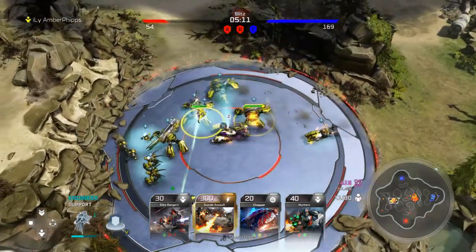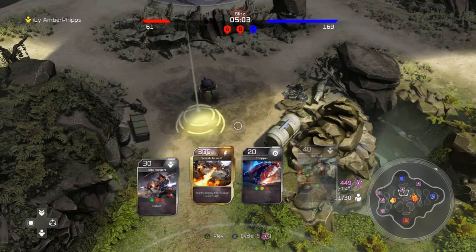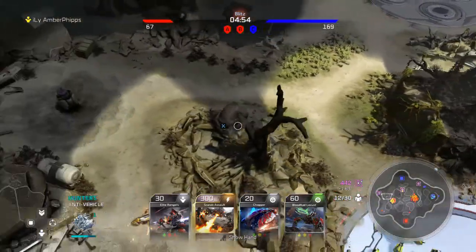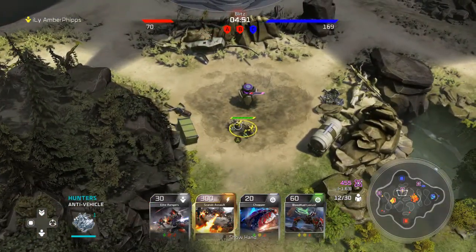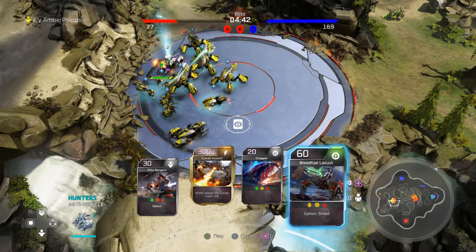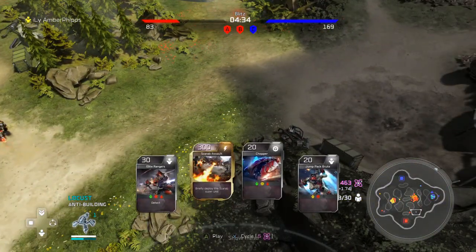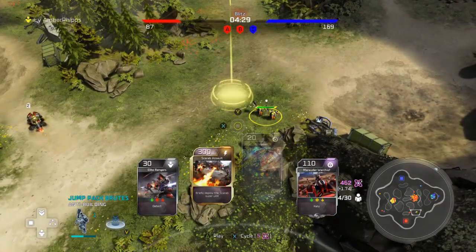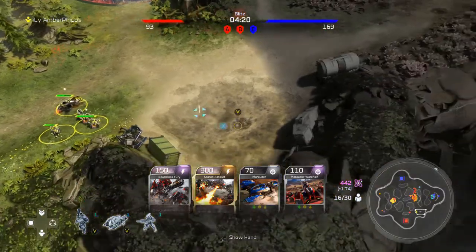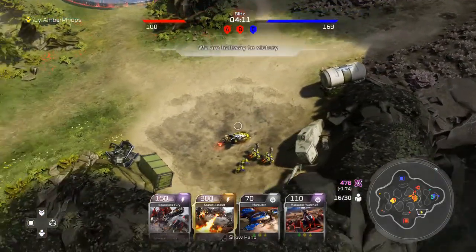Have one person keep an eye on A to make sure the enemy isn't pushing, because sometimes smart players will push A and catch you in a middle situation. C is the best to hold because in that little gap you can have a Kodiak or Locust that can shoot both B and C — supporting your attack on B while helping hold C. Also have someone watching for energy cores to drop and gathering those. Those dents in the map that look like a meteor crashed — those are the core drop spots.